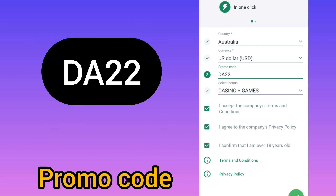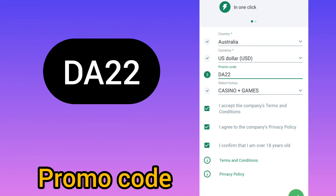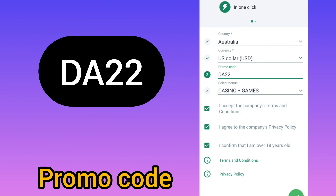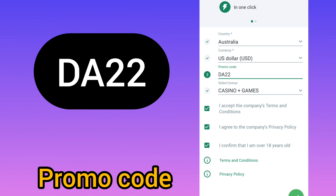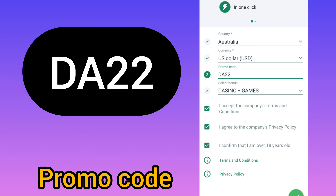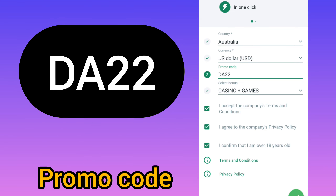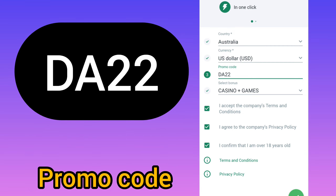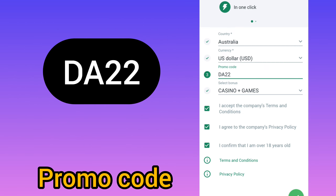On your screen you will see your actual login and password. I recommend you to save it so you don't lose your big bonus. After this, go to the final step: the account deposit menu. In this menu, in order to receive a bonus, you need to replenish the balance in any convenient way — it's replenished almost instantly. If you have any questions, ask them in the comments and I will definitely answer. Thank you for watching, goodbye and good luck!